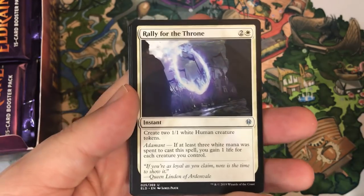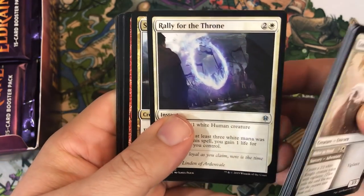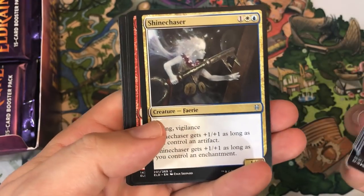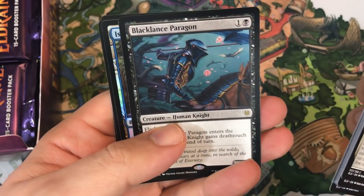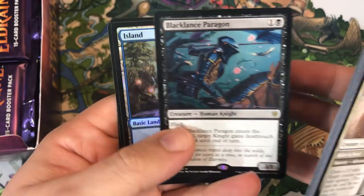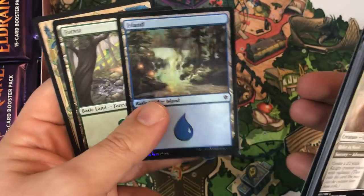At the time of recording, we are moving into the possibility of some things being banned, so who knows — the standard format could be wide open. Rally for the Throne, Shine Chaser, Slaying Fire — that's a good card. Black Lance Paragon is our rare, and we get a Foil Island. So far, so good.